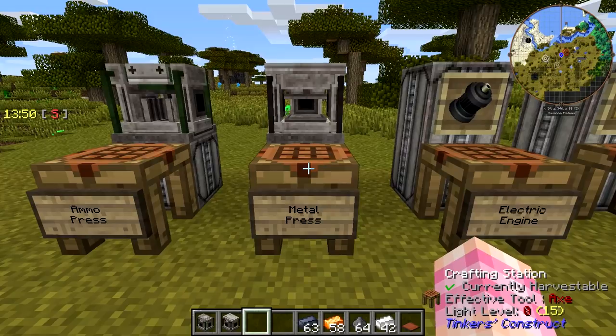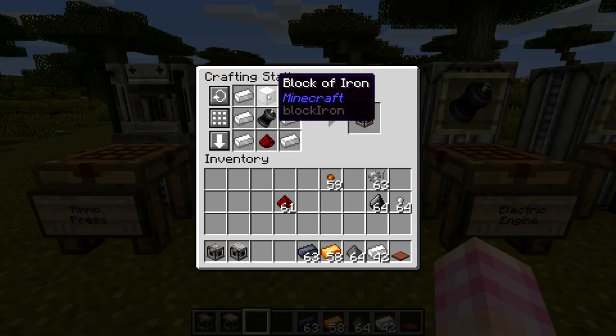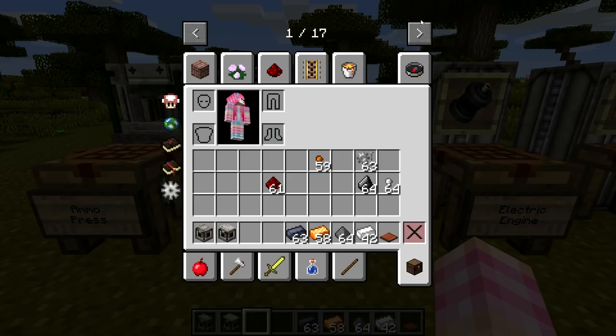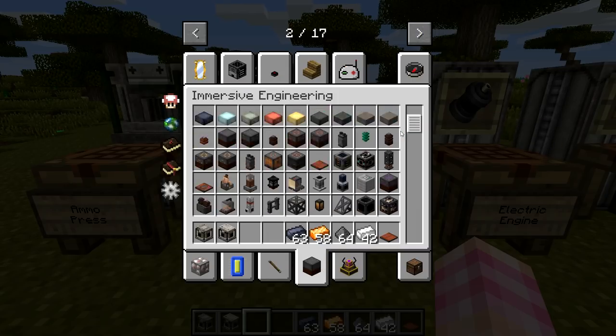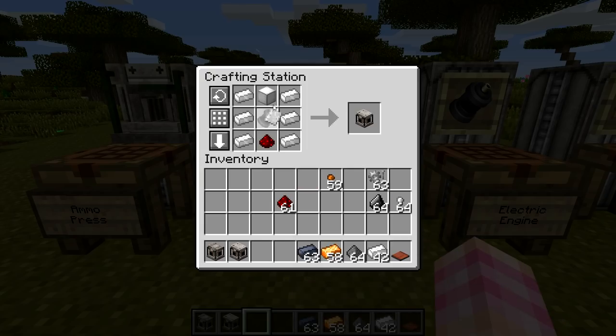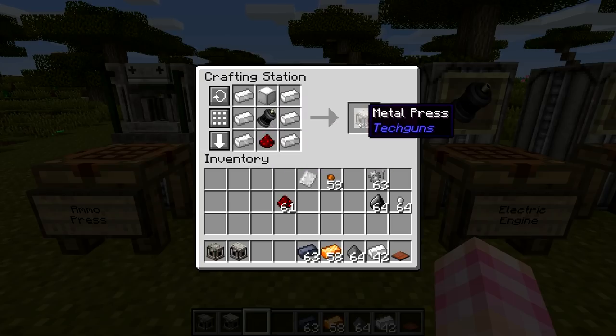To craft yourself a metal press, simply place the electric engine in the middle and put either a block of iron or an iron plate from another mod — for example, Immersive Engineering, which is what I did because I already had the Immersive Engineering metal press. So if you have another way to make metal plates, it's much cheaper. Otherwise, you need to do it this way first. Then, once you can make metal plates with a metal press, you can use those to make more metal presses. You'll need that block of iron, an electric engine, a redstone dust, and six iron ingots to craft the metal press.